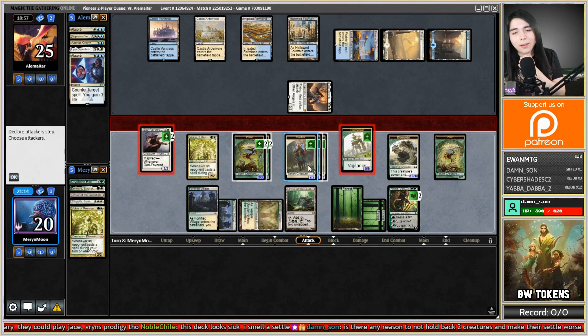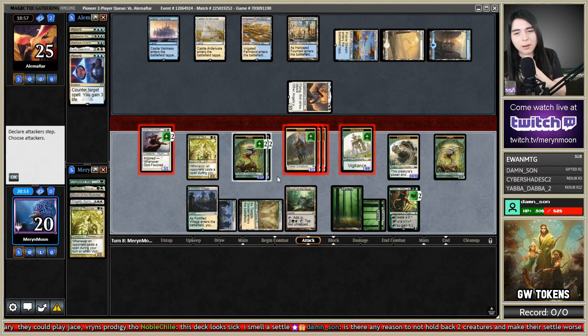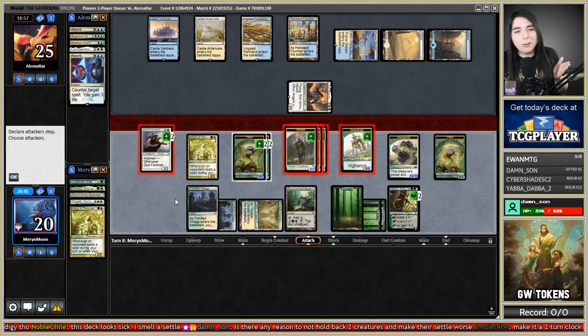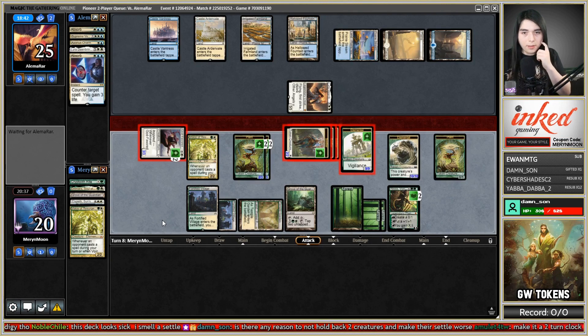I think I want to get in there and hold back a couple for Settle the Wreckage. I expect Settle here — if they don't have it, they're gonna die anyway. That's 12, 13, 14, 15, 16, 17, 18 damage. Not lethal but still a two-turn clock. And I have Grove of the Guardian still. I think I'm just gonna hold at least a couple back for Settle the Wreckage, because we have so much power on board they're definitely dead.